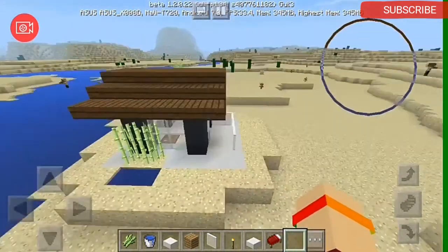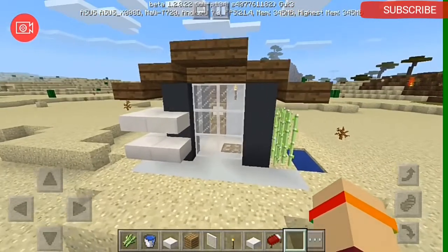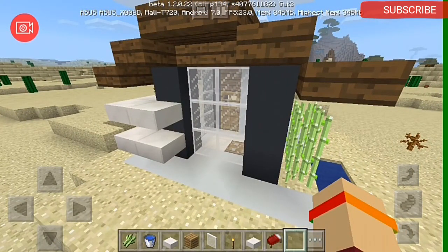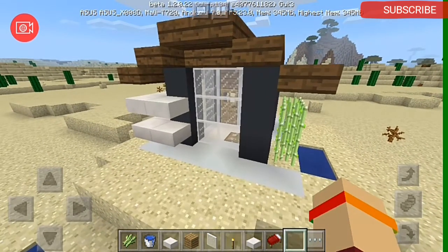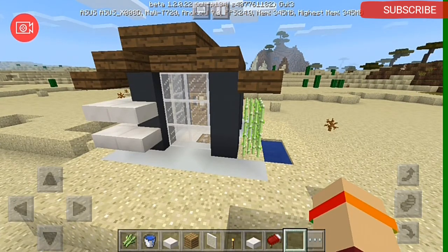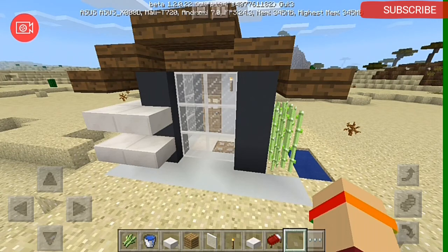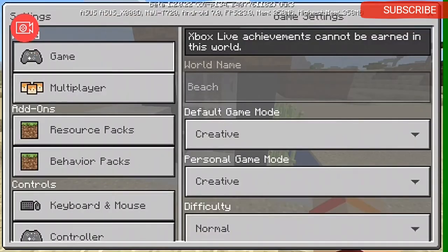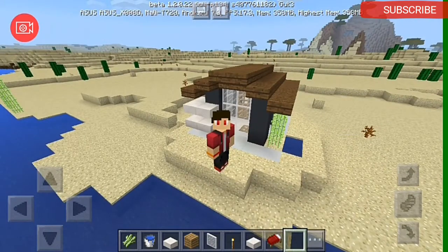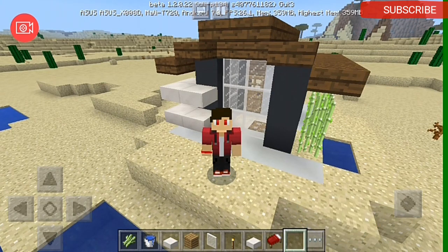So that's how you do it — that's how you build the modern beach house. If you want to see more tutorials like this, hit that subscribe button and the like button. Hopefully we're going to hit 100 subscribers — please help me guys and subscribe to this channel now and become part of team red. Stay hot and awesome everyone, bye, peace.